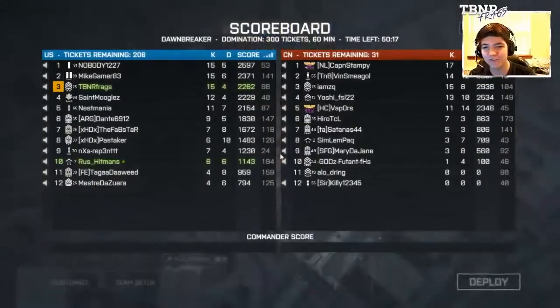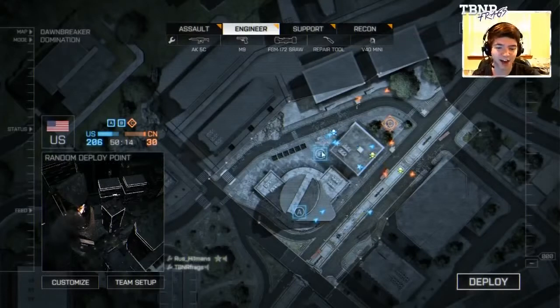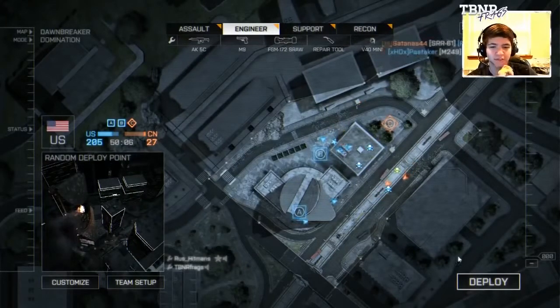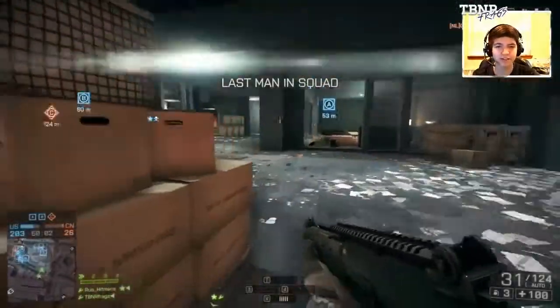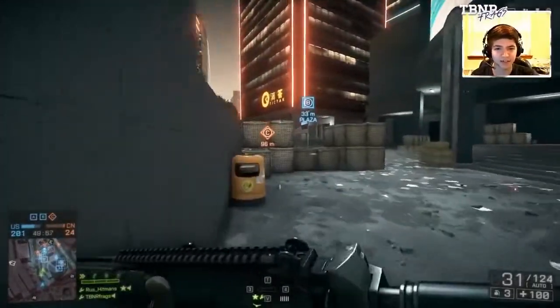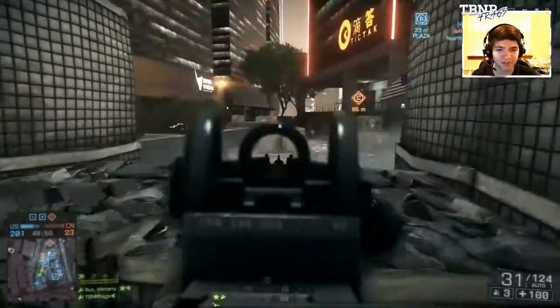Look at my score — 15 and 4. I'm not happy with this. I was flawless and now I'm just losing it. I think I'm playing in the wrong areas. Wait, can you not spawn on flags in Domination in Battlefield? I guess that makes sense that you'd have to spawn at the back flag instead of the B flag. That'd be kind of overpowered if you could just spawn on B while trying to cap it.